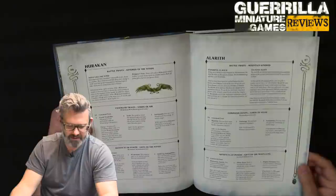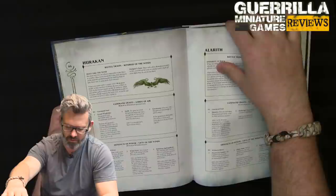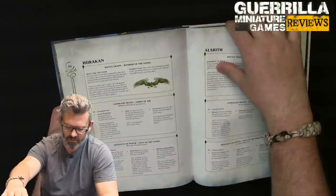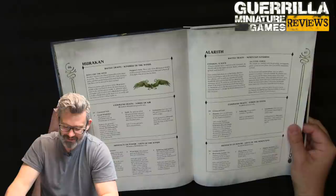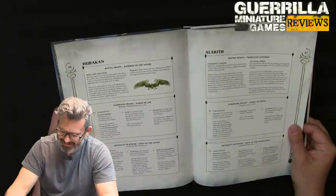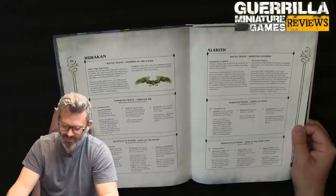Artifacts of Power — Gifts of the Winds: Wind Blast Fan — once per battle at the start of the enemy movement phase, pick an enemy unit within 3 of the bearer; that unit must make a normal movement away. Windstone — once per battle in your shooting phase, pick an enemy unit within 18 and roll a die: on a 1 nothing happens, on a 2-4 it's five mortal wounds, on a 5+ it's D6 mortal wounds. Buffeting Aspergillum — roll a dice each time you allocate a wound or mortal wound to the bearer; on a 5+ it's negated. Basically a wound shrug as your gift.